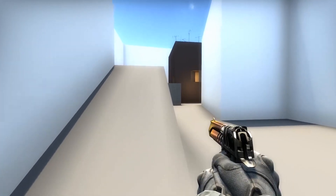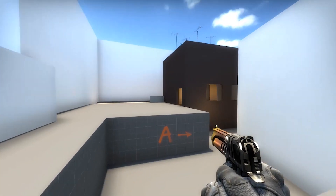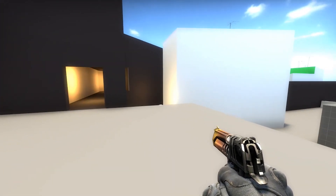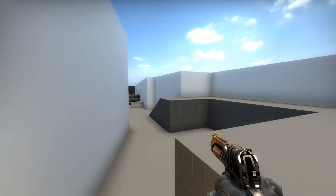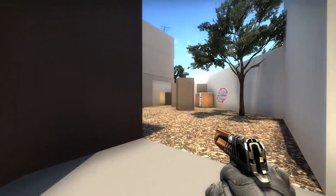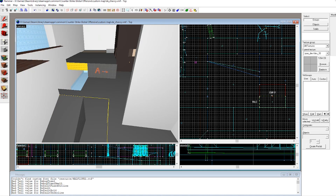Gameplay-wise, I felt the terrorist team could push to apartments a bit too quickly. So I made a ramp that they had to wrap around to navigate up, and when I was playing this it made the terrorists take the lower route to A more often, just sending one or two people to apartments instead of their whole team.